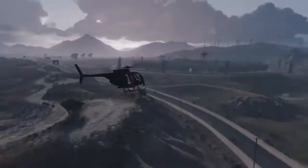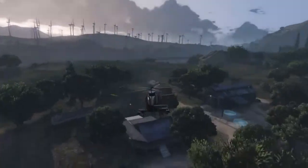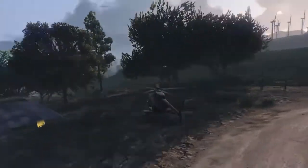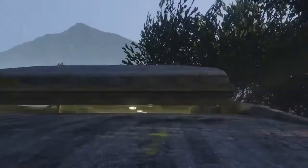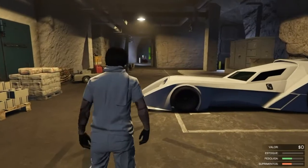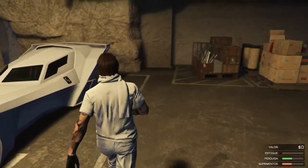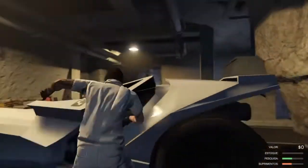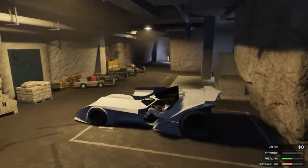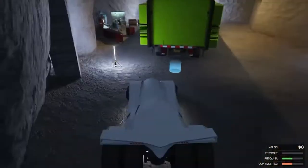Vou dar uma super acelerada aqui e vou até no meu bunker. Aqui onde está o veículo que eu vou estar duplicando. É o Vigilante. O carro está aí. Como não tem placa, rapaziada, de qualquer forma ele pega a numeração daquele Revolter lá. A gente vai estar salvando ele aqui dentro do centro de operações. Vai dar a mensagem de armazém lotado. Com certeza foi confirmada a duplicação.